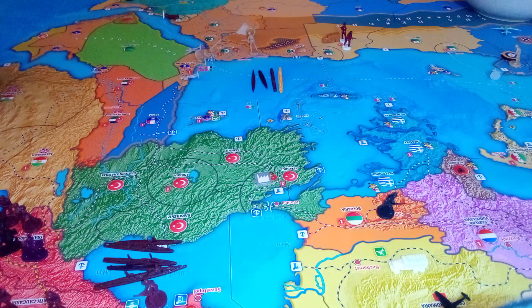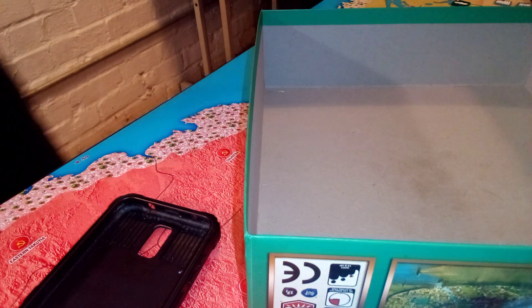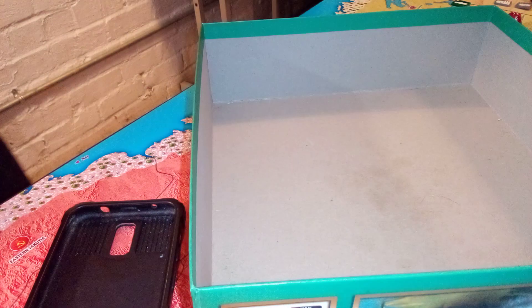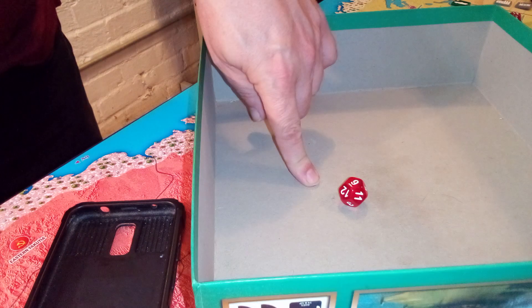I've got my subs placed. I need to roll for Spain and for Mongolia. Roll for Spain — should be a four or less. That's a nine, so they fail. Roll for Mongolia — four or less. That's also a nine, that's a fail.